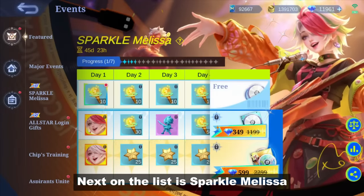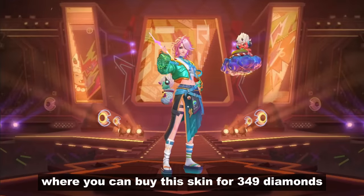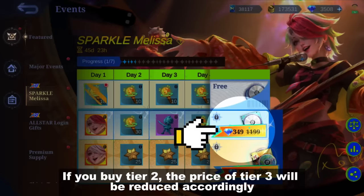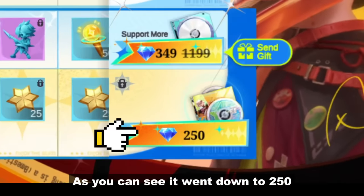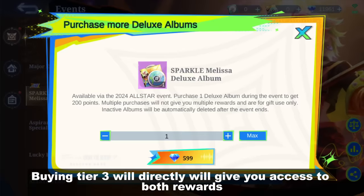Next on the list is Sparkle Melissa, where you can buy the skin for 349 diamonds. It will also unlock tier 2 which will give you these rewards. If you buy tier 2, the price of tier 3 will be reduced accordingly — as you can see, it went down to 250. Buying tier 3 will directly give you access to both rewards.